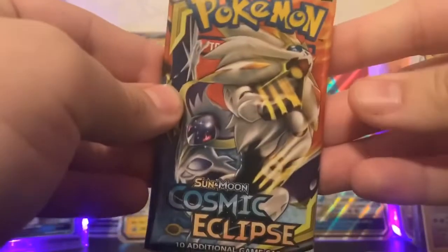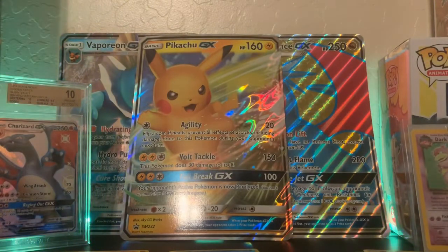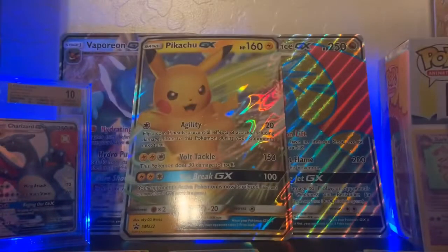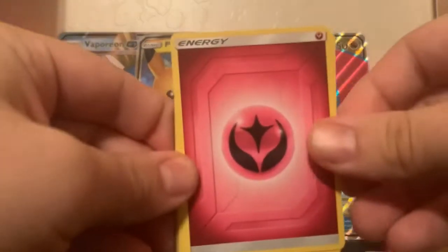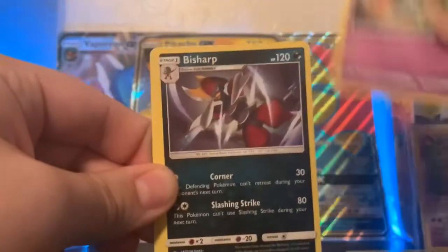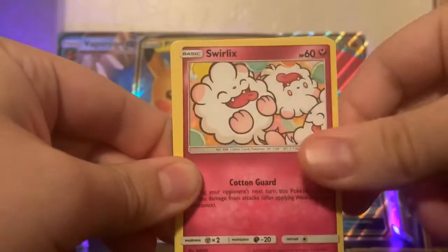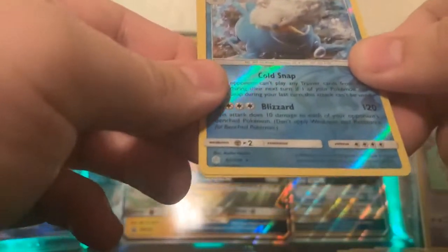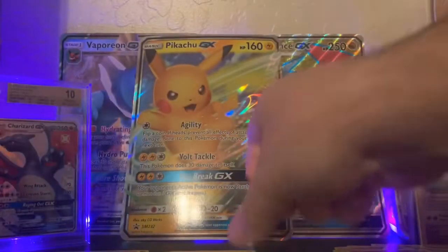This one has Solgaleo and Lunala on it. We have a Fairy Energy, Kricketune, Corsola, Bisharp, Koffing, Drillbur, Swirlix, Kricketot, Woobat, a Walrein Reverse Rare, and a Holo Alolan Ninetales.